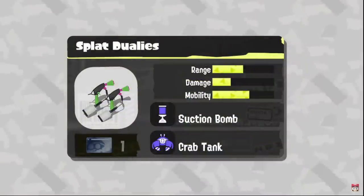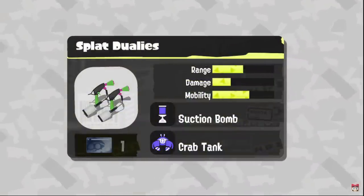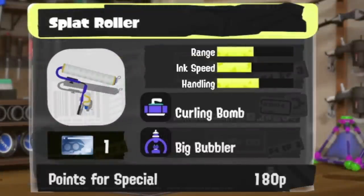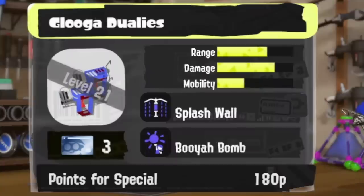Splat Dualies here are clearly inspired by the Kensa Dualies kit, which I actually really like. I think the Dualies having Crab Tank and the normal Splattershot having Trizooka is a cool dynamic between the weapons. Any weapon with a kit from the second trailer onward is unchanged — such as Rollers with Curling and Big Bubbler. The points for special is 180, which is new. They gave Glooga the Kensa Gal kit; I think it's going to be way more fair on this weapon because it can't paint as much, which means its ability to build the Booyah Bomb is much lower. This is easily the best Glooga kit we've seen in either game.